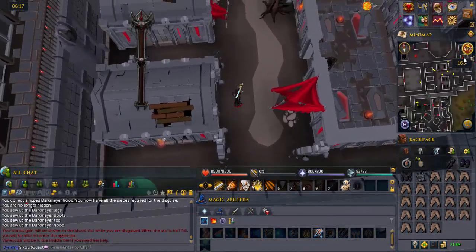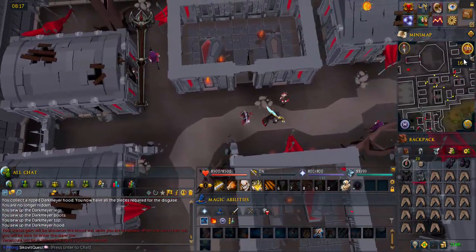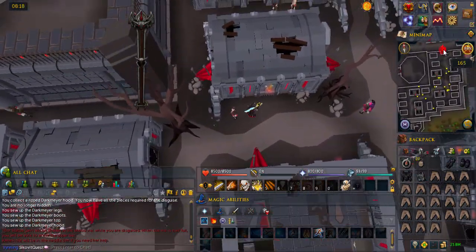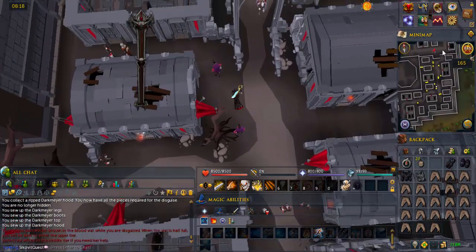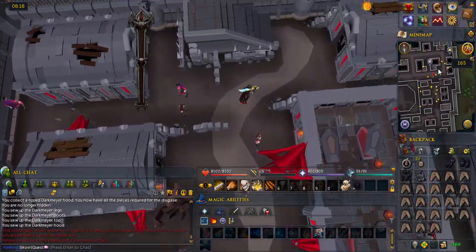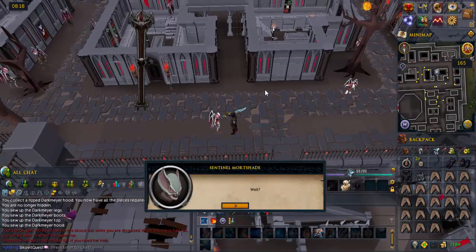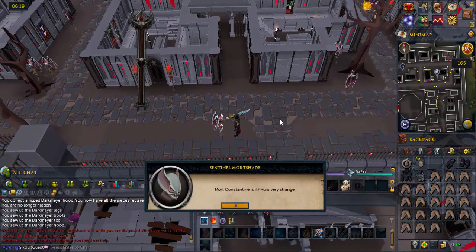Head northeast and go up the stairs. Talk to Sentinel Mortshade and he'll ask you what your vampire name is. Pick anything you like.